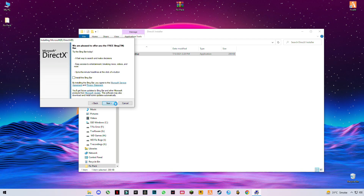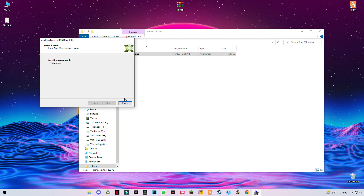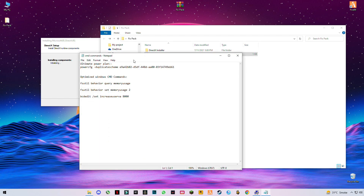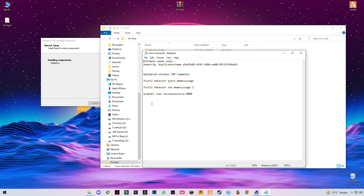Uncheck any unwanted options and wait for it to install. While it's installing, open the second file which contains the CMD commands. Wait for the setup to finish.